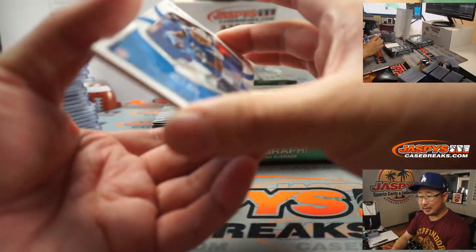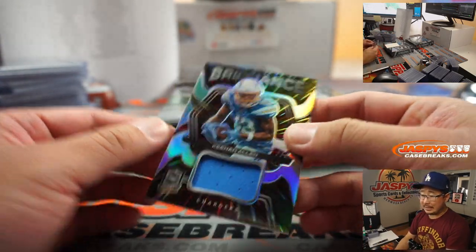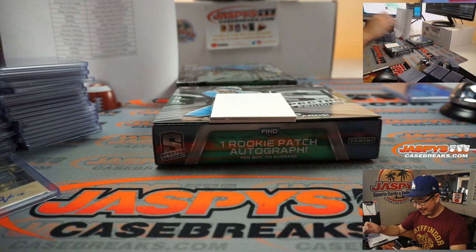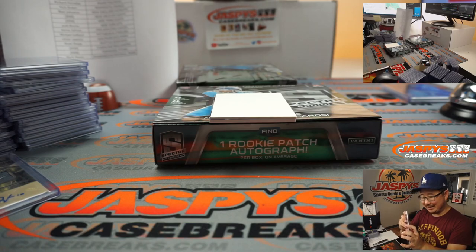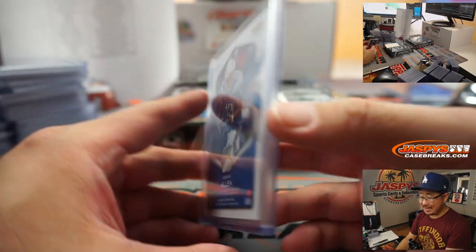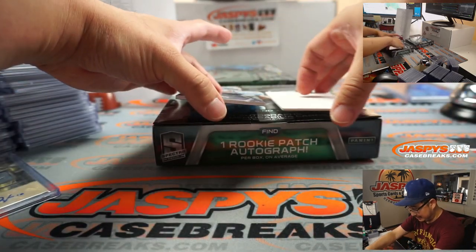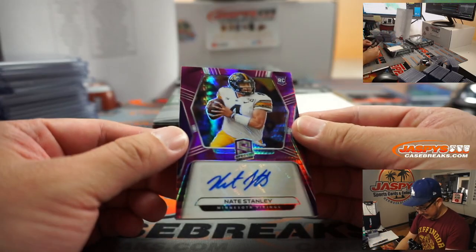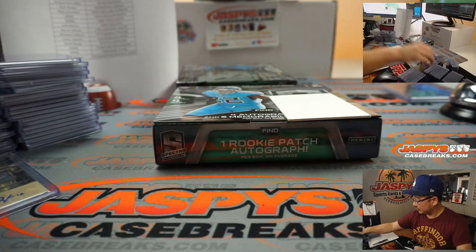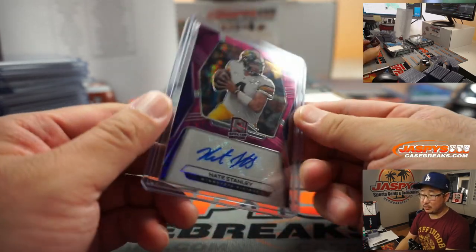We have not seen any white sparkles yet out of here. There's Brilliance Keenan Allen — 26 out of 75 going to the Chargers, Richard. And more Vikings — Nate Stanley for Nick Stober, 6 out of 25.